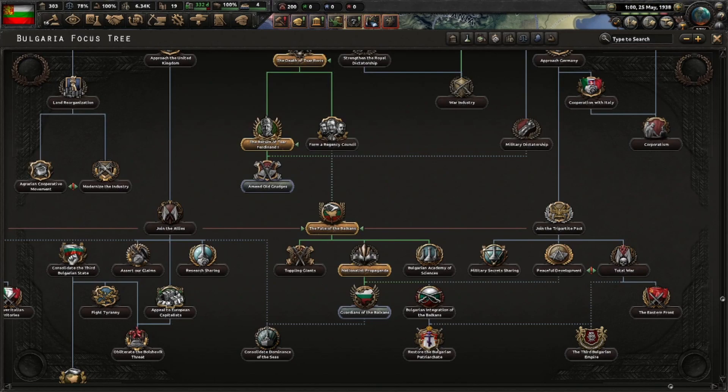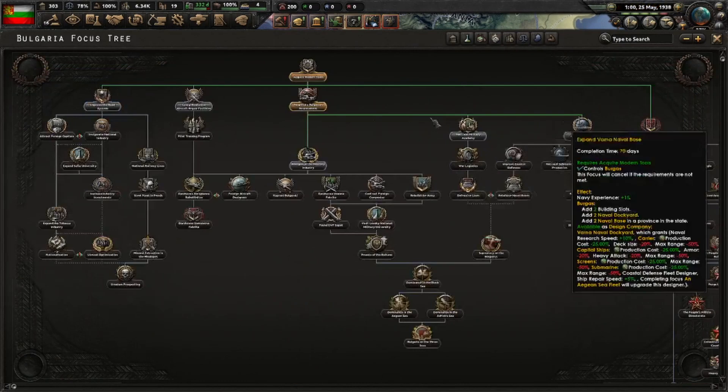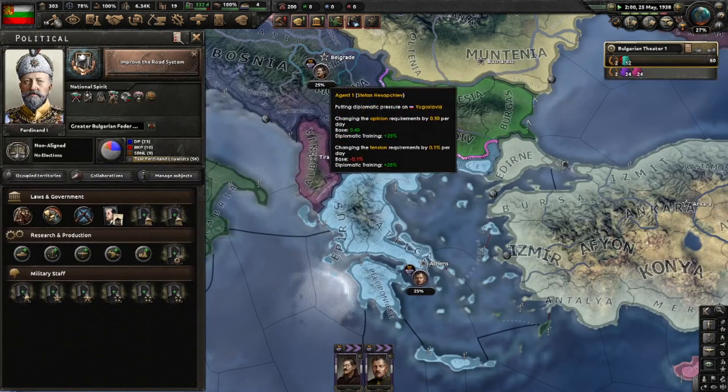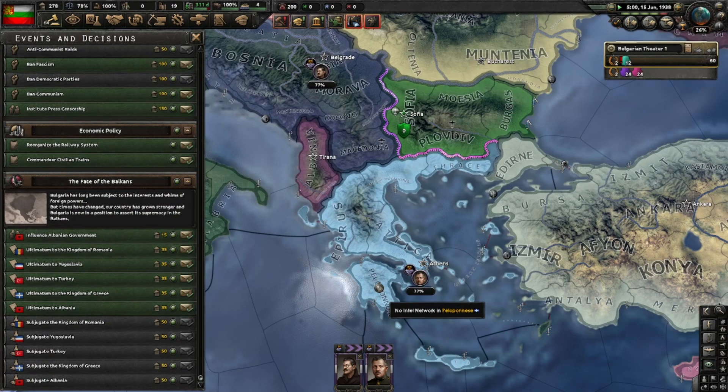'Nationalist Propaganda' is done. We'll go over here to improve our road system and go towards the research slot. Let's also watch for IMRO Remnants in the decisions tab — we can destroy them. The influence decisions have now passed and we can sign non-aggression treaties with Greece and Yugoslavia.